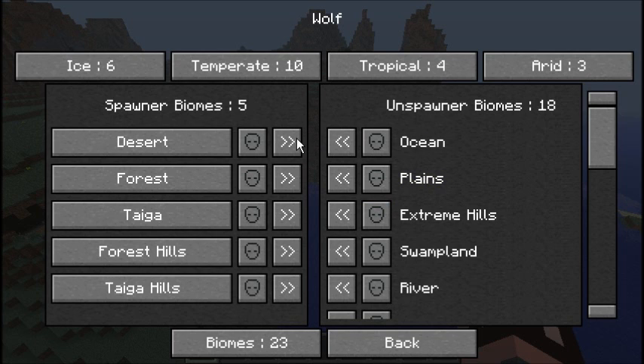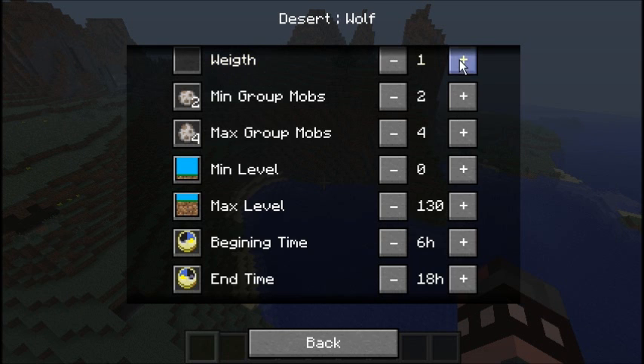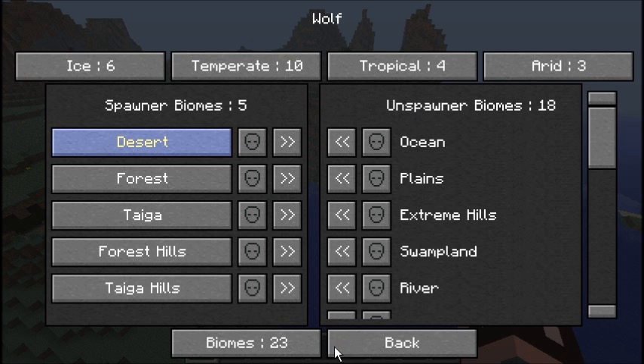This is where it gets a little more complicated but still interesting. When you're in the spawner biomes for the mob you're editing, you can click on the desert and adjust the settings. This value increases the spawn amount — let's set that to ten. This controls the group cluster size — we'll set that to ten as well, so groups of ten. Here is the spawn time: we'll set the start to ten o'clock and stop at 23 hours, which is basically midnight in Minecraft time.